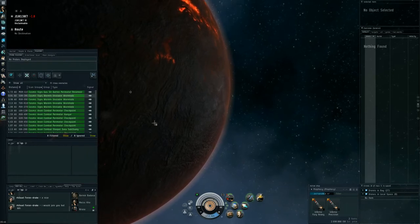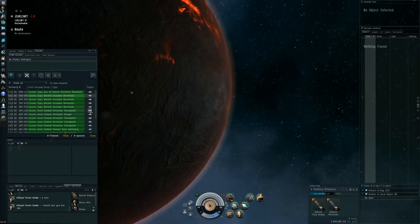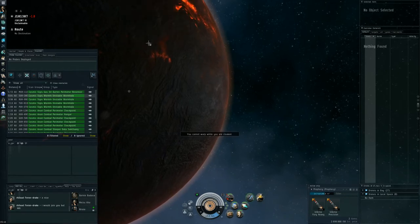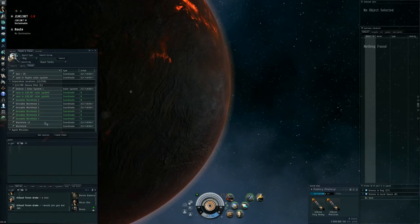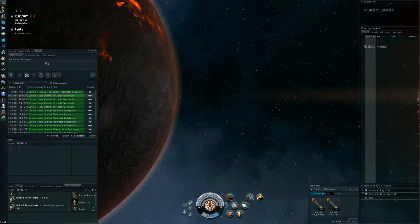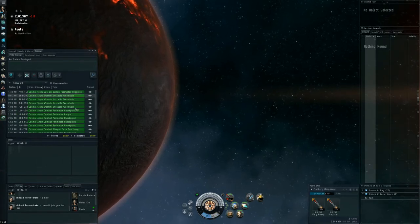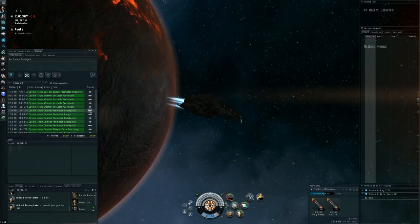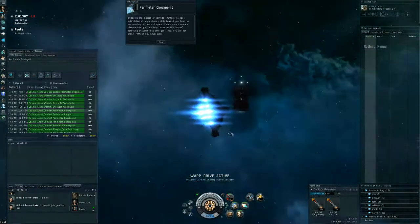My brother is still downstairs. I'll try a first site on my own and see how it works out — if I have to retreat, then I have to retreat. We have four wormholes to check out after. First I'll try the Perimeter Checkpoint — let's see if I can handle this solo in this battlecruiser.